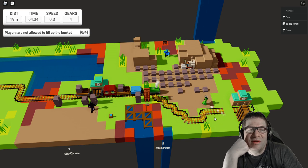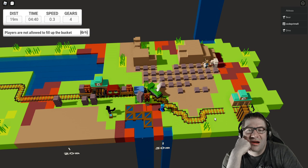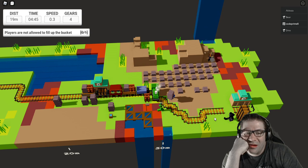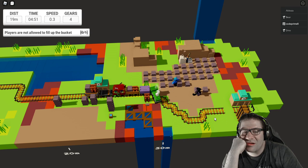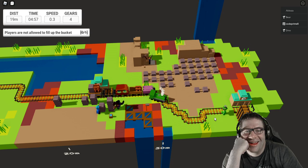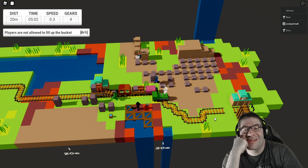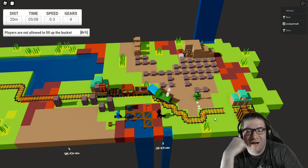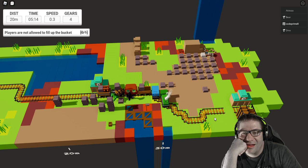Players are not allowed to fill the bucket — somebody already filled it. If we weren't stacking up on resources we could rush the checkpoint. Technically I feel like we're mining too much resources right now. You can only walk through the ghost cart — is the ghost the only thing you can walk through? Yeah, and I just realized it has transparency on it now too, which is pretty cool.